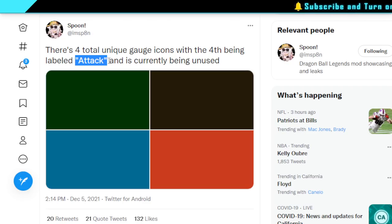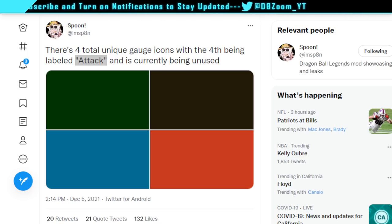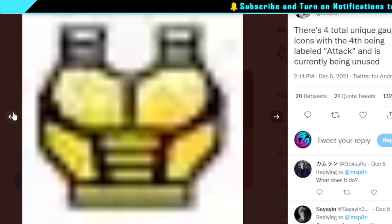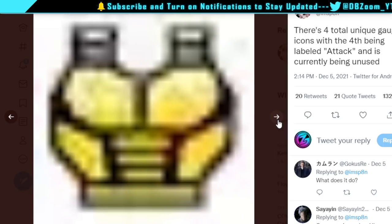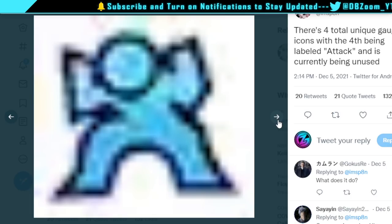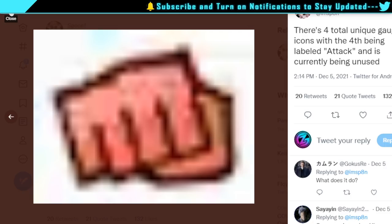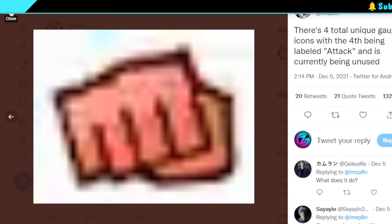What's notable about this specific unique gauge logo is that it's labeled 'Attack' — all the others are not labeled attack. It's currently unused in the game. Whether it's coming during this celebration is up for discussion, but if it's already in the game, that's a really good sign it's coming soon. UI Goku's is a dodge type, Trunks' is a defensive type, but this one is labeled attack — possibly our first ever unique attack gauge.